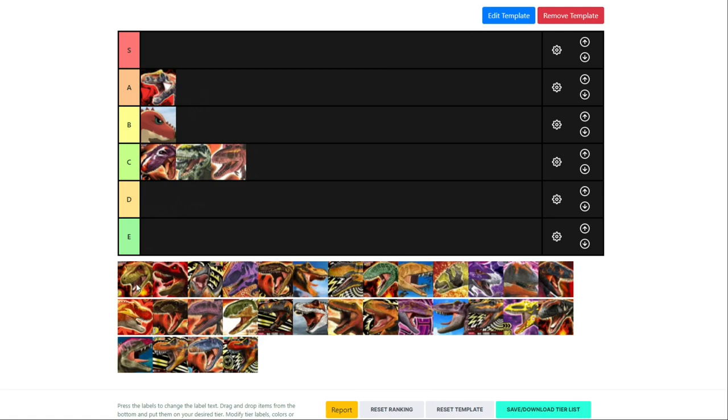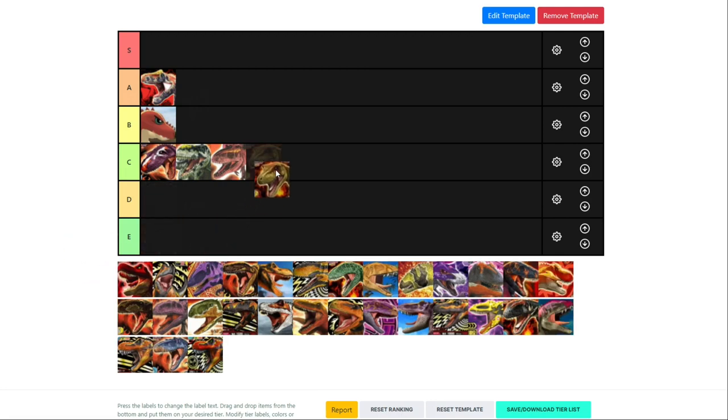Tarbosaurus is an interesting one because I don't know much about it. The problem is its critical move is scissors, so it doesn't really synergize well — you can't really maximize moves like Burning Dash or Magma Blaster. Battle types aren't the greatest: blitz type is okay, hunter type is kind of meh, and defense type is still pretty good, but on a 1200 strength dino it isn't as effective. So I'm going to put it in low C — I don't think Tarbosaurus is amazing.